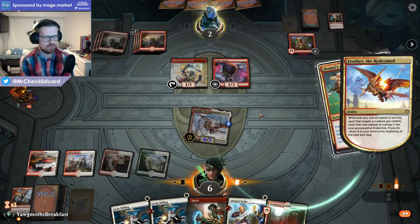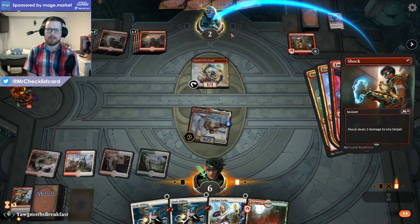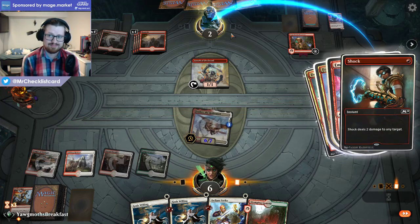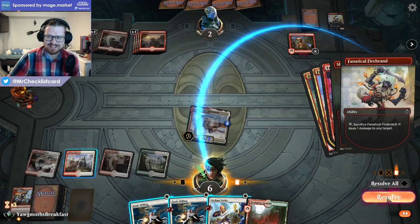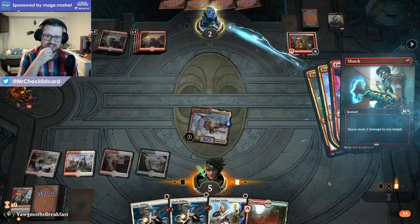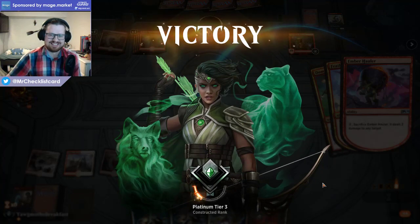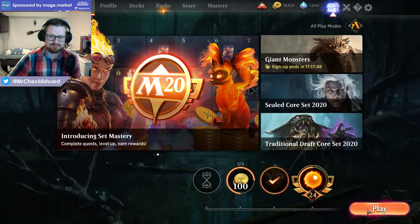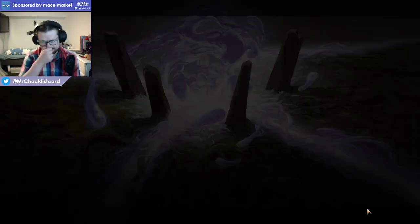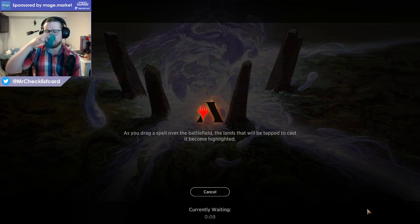Pass, pass. I think I'm just attacking without doing anything — put them to 2 life, then I'll start doing stuff like Dromoka's Ambush the Ember Hauler, force them to crack the Frenzy, then I can respond with a Shock. Yeah, that's how I want to do it — so that in case they had some sort of instant speed way to do stuff, I won't allow them to do that. Shock — who's the burned one now? A card you could play in the sideboard for this matchup by the way is Healing Grace, cause it's like prevent all damage from a red source, gain that much life. But we didn't get the win there.